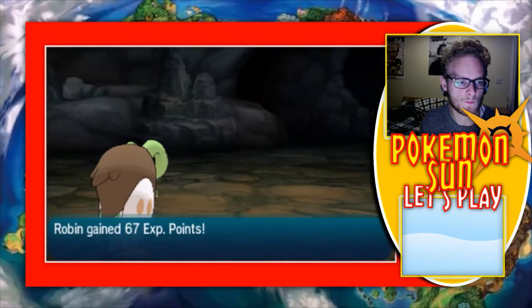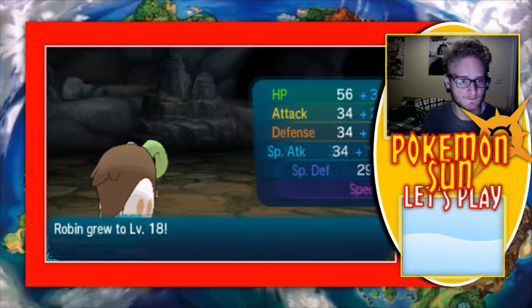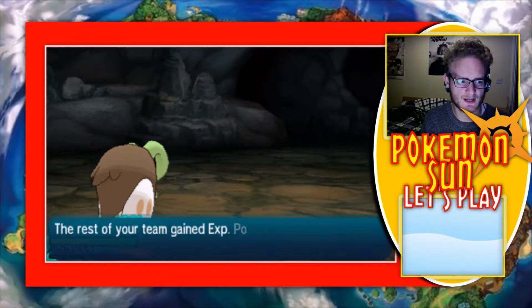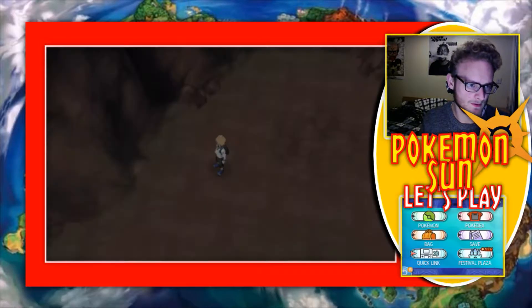It doesn't have Sturdy — never mind. Robin's level 18, doing bits. Got some decent stats as well, not going to lie. Pretty decent. I do think we can have Ronda out front here actually — get her some real good experience.